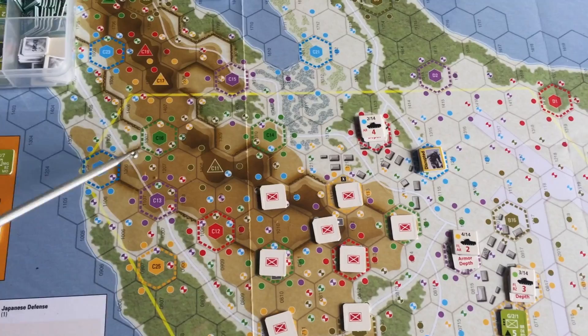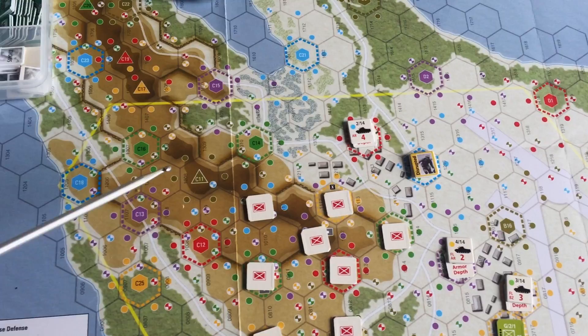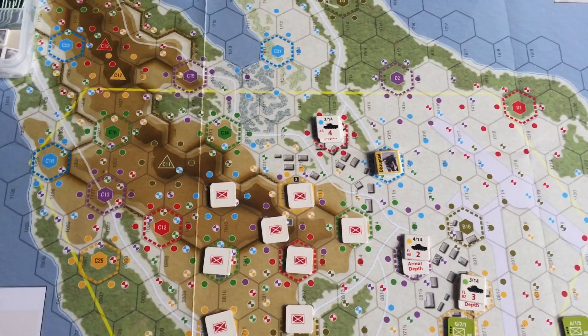The third scenario is set in the mountain range, dealing with the cave structure that had been established — it was really used as a fortress by the Japanese, and the rules reflect it. It's such a different scenario from the first two that it comes with its own player aid card and its own set of rules, including its own individual events for that scenario alone.